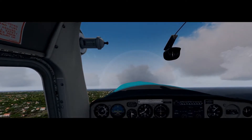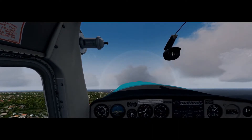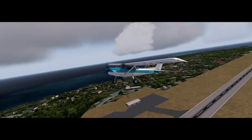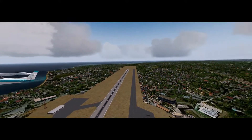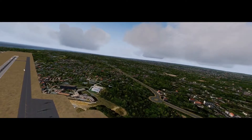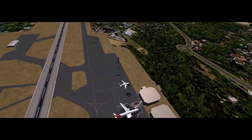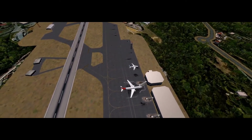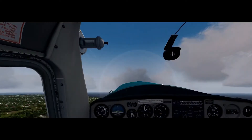Barbados is not a massive island — it's a very small island. We could probably see the other side if we went around to the back. As you can see from the air, the airport is very basic. You've literally got a couple of airlines in the basic airport there.